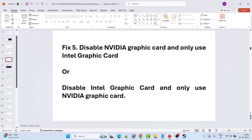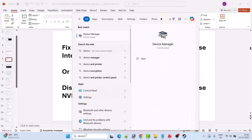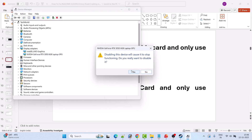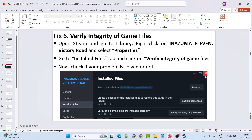Fix 5 is to disable the Nvidia graphics card and only use the Intel graphics card. In Windows search, type Device Manager and open it. Expand Display Adapters, then right-click on your Nvidia graphics card driver and select Disable Device, click Yes to confirm, then launch the game. If that doesn't work, re-enable Nvidia and instead disable the Intel graphics card driver, then launch the game and check.